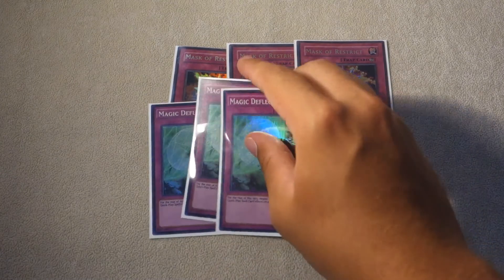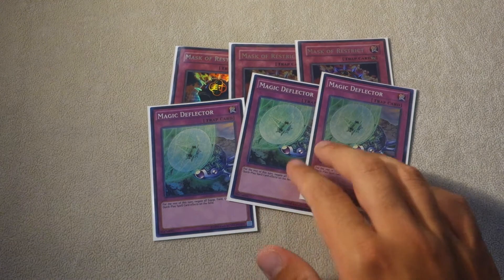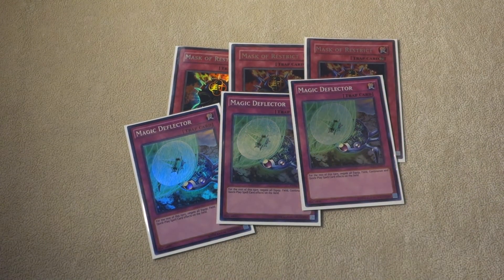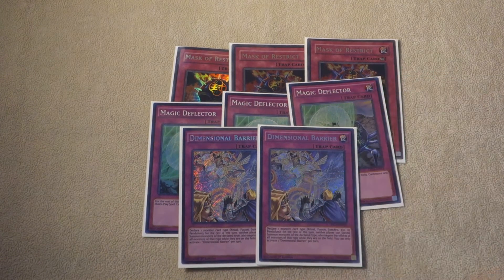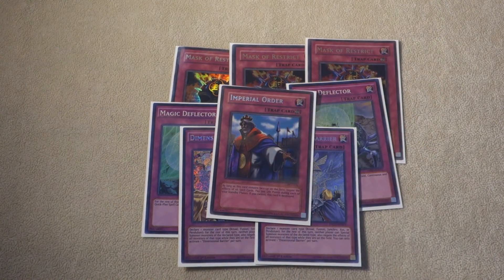Three copies of Magic Deflector are the best trap cards in the True Draco matchup — it stops all their cards. It's almost like a Dimensional Barrier of sorts because it just really ends their turn. And speaking of Dimensional Barrier, we play two of that for the Pure Zoo matchup. We also play one Imperial Order to finish up the side deck.